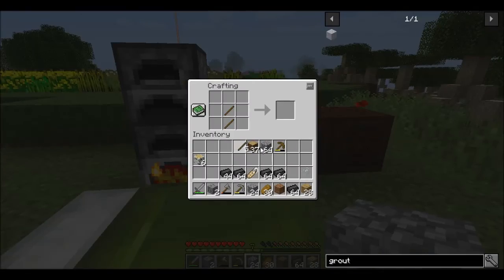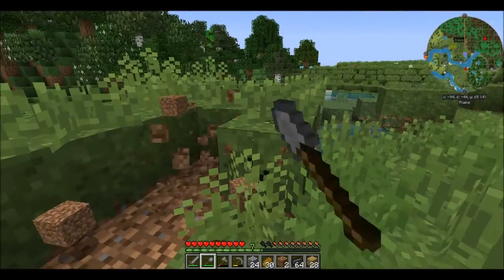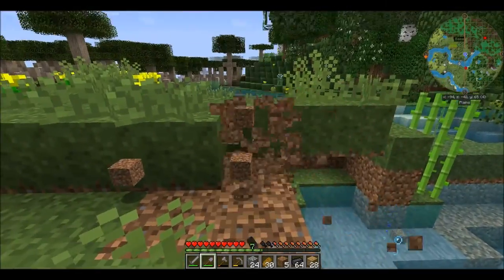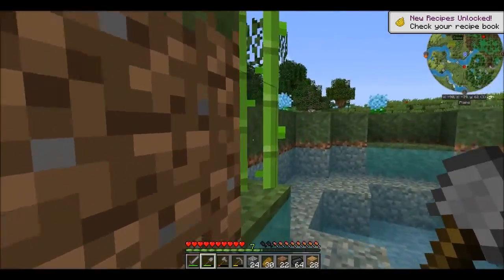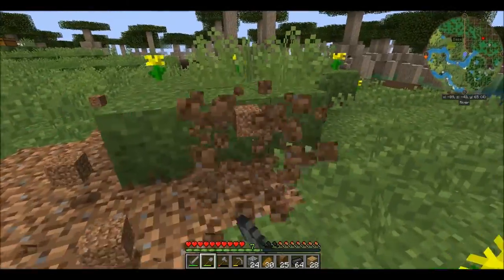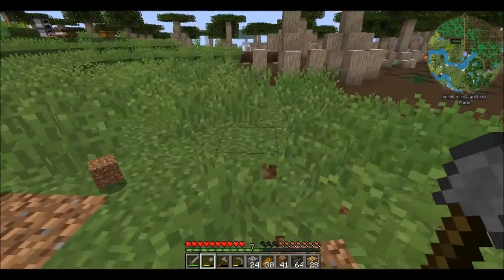I need to flatten out the area we're gonna have. We're just gonna run over here and remove the dirt that's on top. Then we are going to have a little bit better space for our smeltery, which is great. I fell down. So we're just going to remove this real quick, and then we can start building our smeltery here.